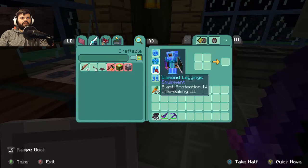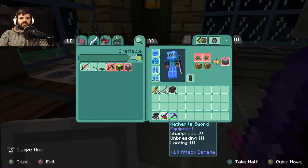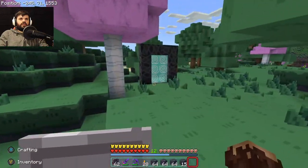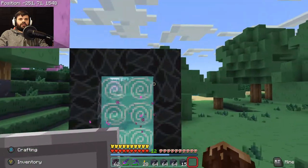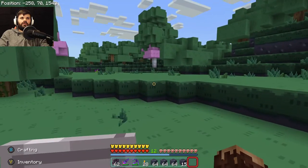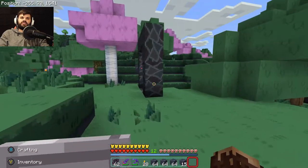Fully geared up. Got all of our diamond armor with enchantments. Got our Netherite tools. Some food. Our Nether portal is on ground for some reason right now — it was like straight below us. I don't know what happened, but it's up here now. So this is where we're going in.